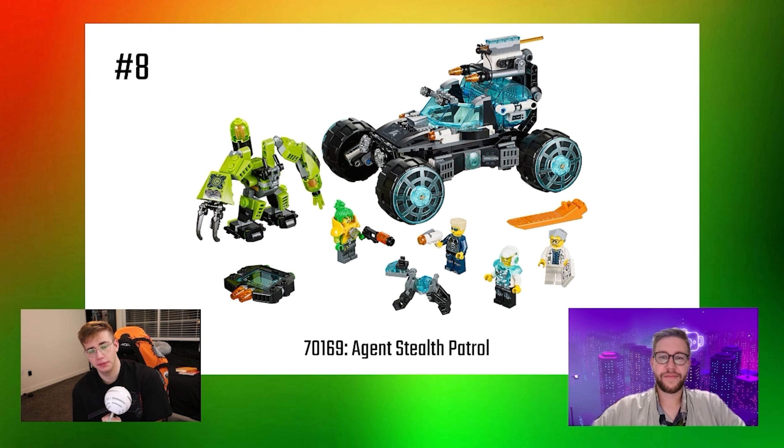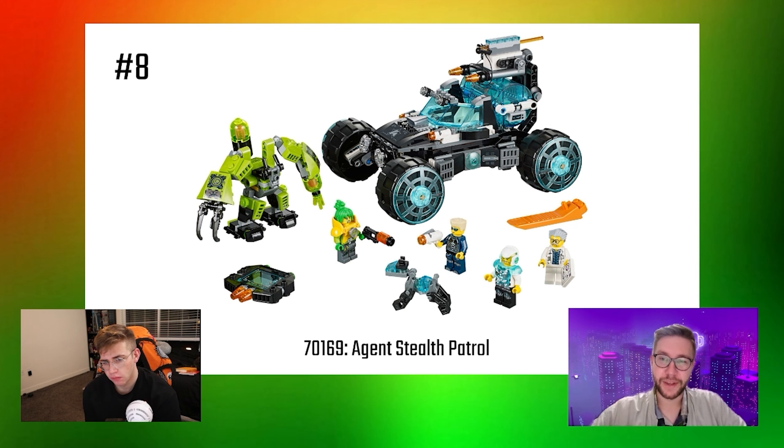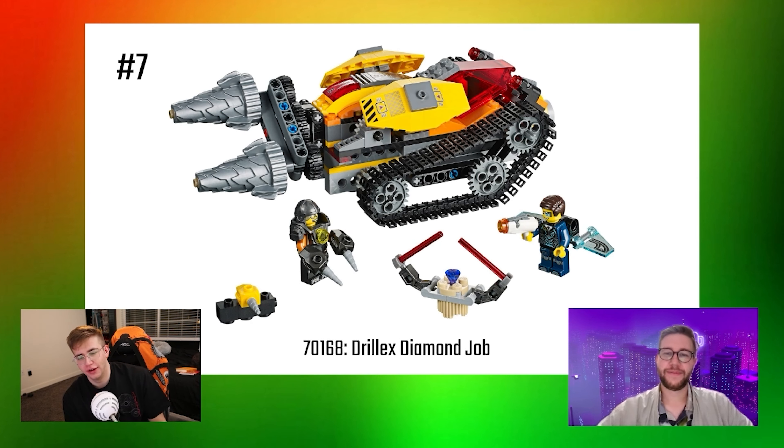Number 8 goes to Agent Stealth Patrol — Toxic Heat is back, this time in a cute little stubby mini-mech. I'm actually a fan of that side build. She has a really unique shoulder pads piece. The car is really cool because it has working elastic suspension and a cage that pops off. One of the really cool things is the harpoon gun with a spring-loaded launcher — that's pretty awesome. All of that packed into a really fun two-person car. Interestingly, this serves as Professor Brainstein's villain origin story because Toxicia comes and kidnaps him.